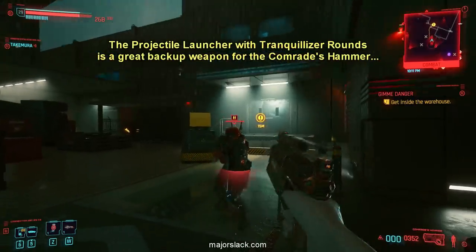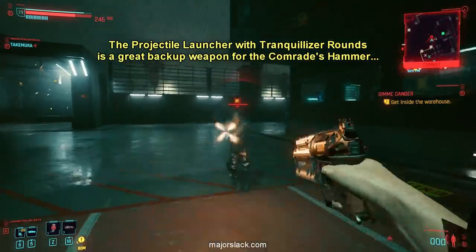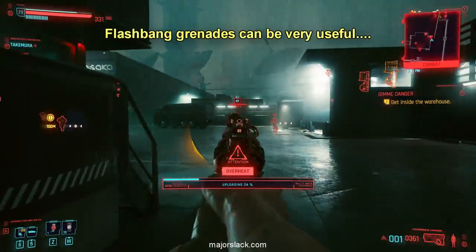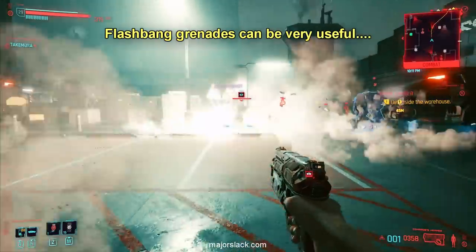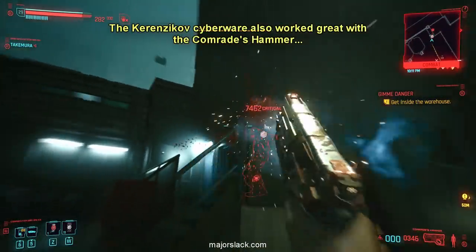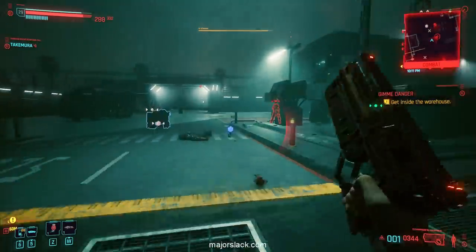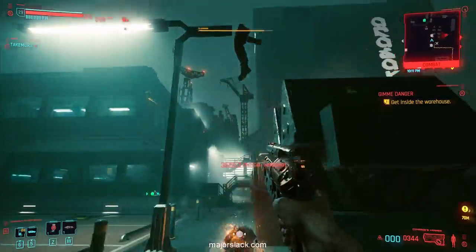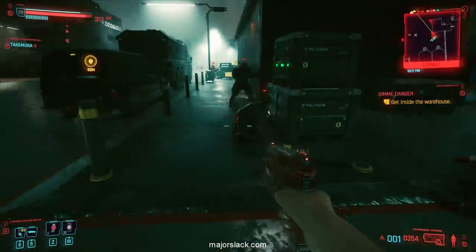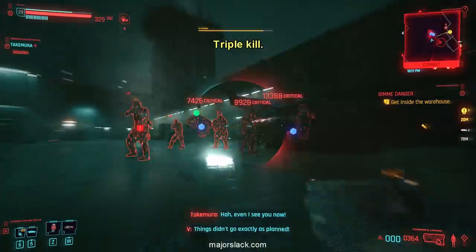Notice that the projectile launcher is a great backup weapon if you miss or want to finish off a run. Flash bangs are also great — if you're not good at aiming, throw a flash bang, get in close, and do that massive headshot. Karenzikov — activate bullet time for a couple seconds — works fantastic with the Comrade's Hammer. Run up close, do a slide, aim your gun, and you go into bullet time for a couple seconds. Also, fisticuffs — do a quick wrap on the noggin to buy time. The Comrade's Hammer also does explosive damage, meaning multiple kills with just one shot.